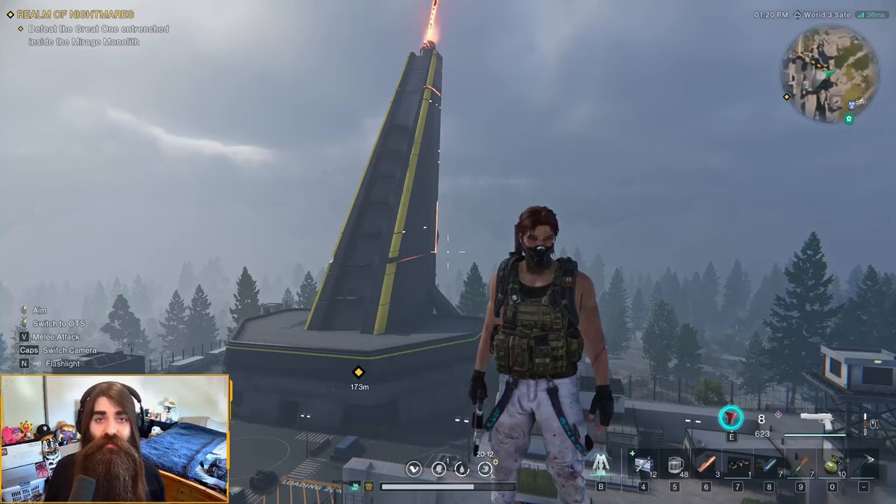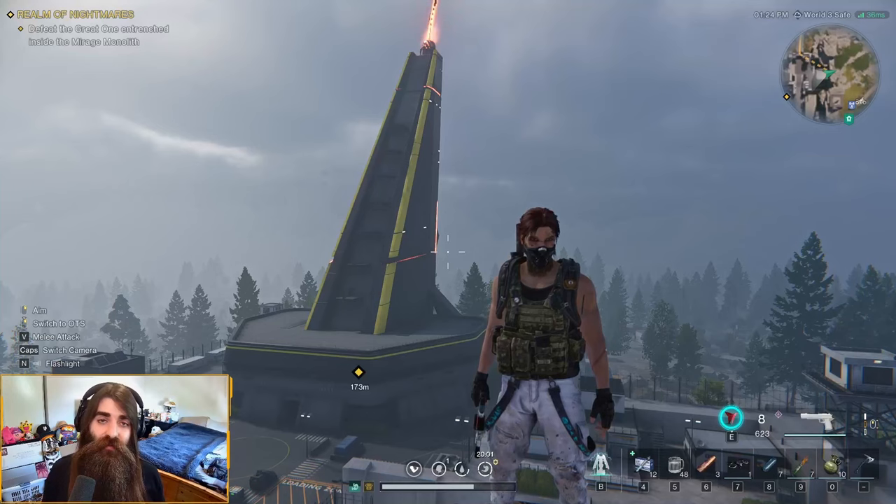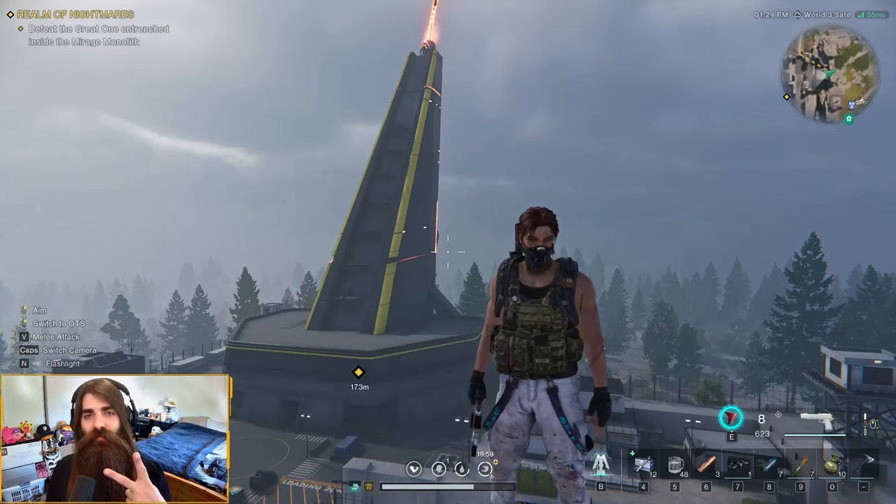That was all the crates and collectibles for the Mirage Monolith in Once Human. If you enjoyed the video, consider giving it a like — it really helps the channel out. If you want to see more settlement guides like this, I'll link the playlist in the video description, or subscribe to the channel. See you in the next one, peace!